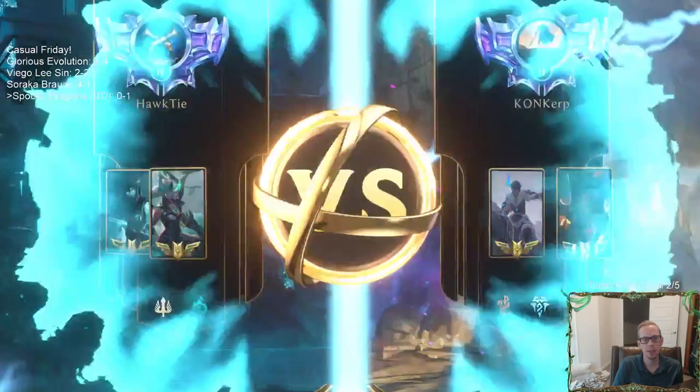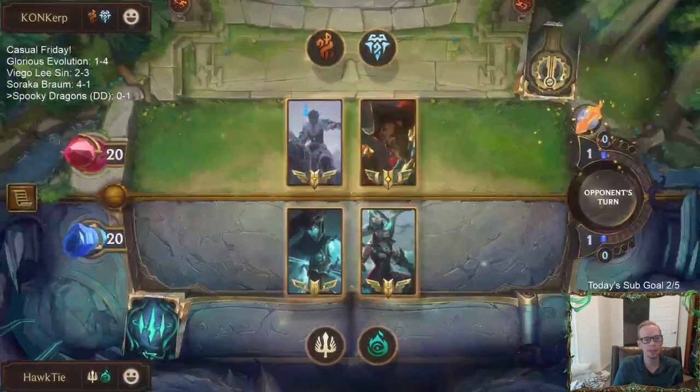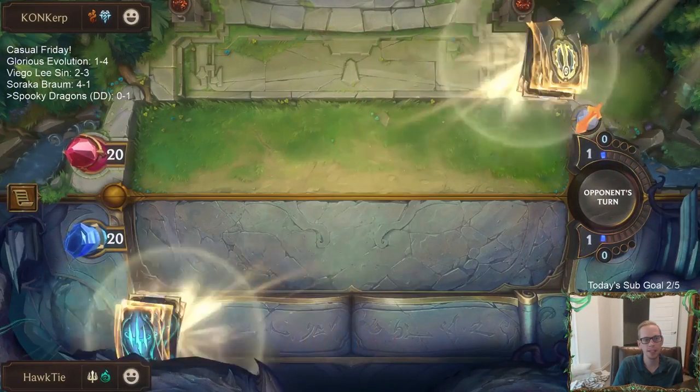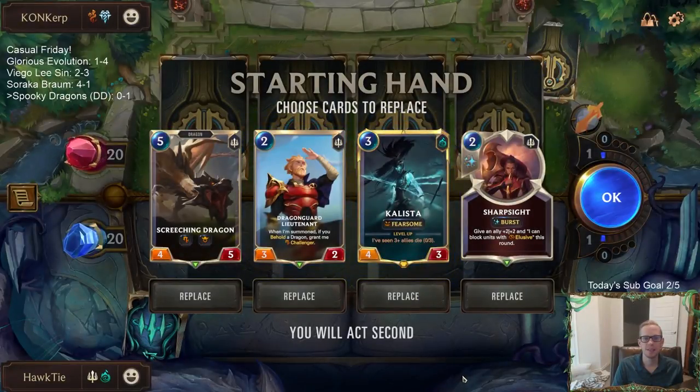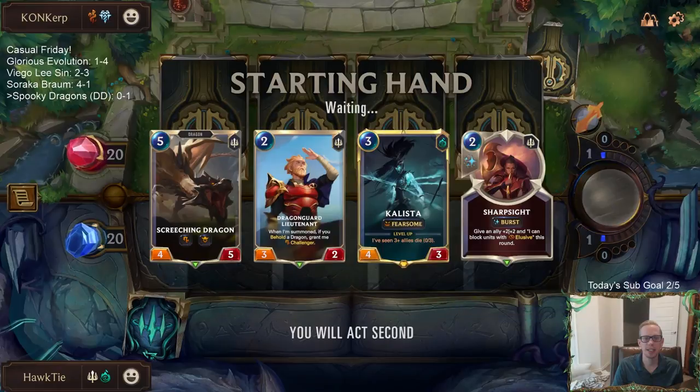Hopefully this time we can play something before a round 3 unit that does 3 damage to my own Nexus. Alright, there we go - we actually have some earlier stuff. This hand looks pretty good actually, because I want to keep the Screeching Dragon to go along with the Lieutenant. Yeah, I think we can just kind of keep all of it.